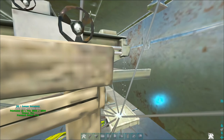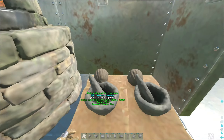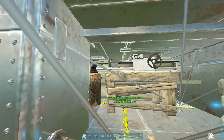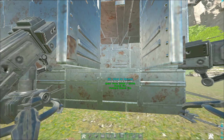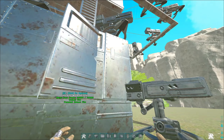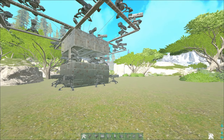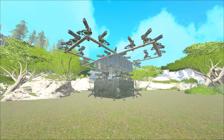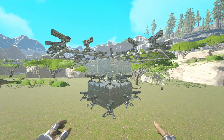Inside you have a smithy, generator, fabricator, refining forges, and mortar and pestle — obviously a chem bench is a bit big. If you build it two high, you can put in virtually everything else, like a fridge. But this is already a little monster of a base.